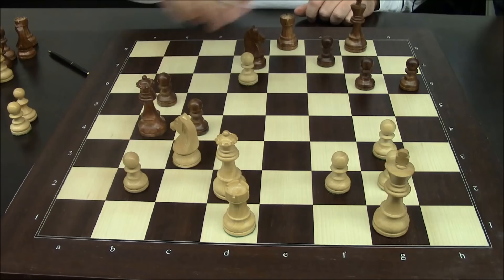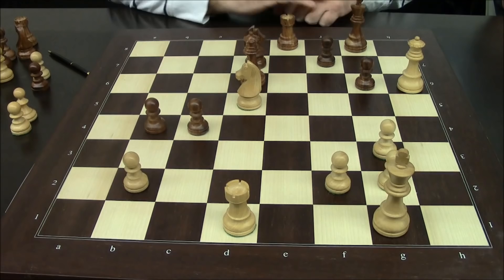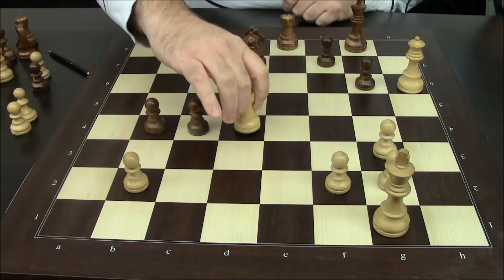So what we did was we played queen here to keep my queen off these squares, allowing queen takes h6. He plays b4, I have to play knight here, queen takes pawn. We were both in some time pressure here, and a couple of variations to look at.